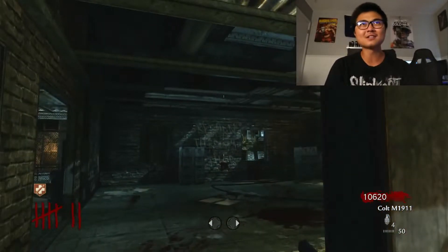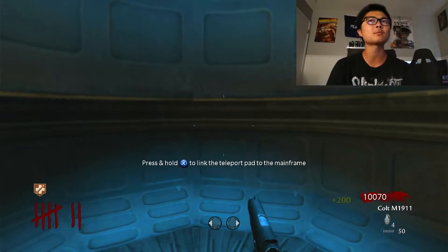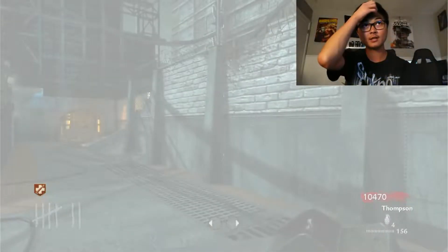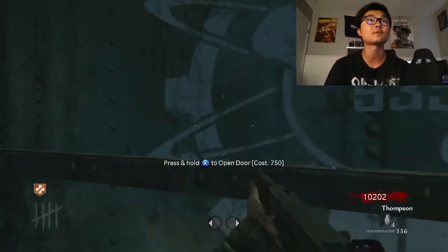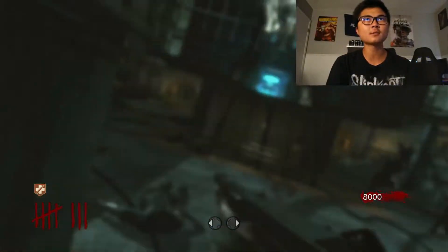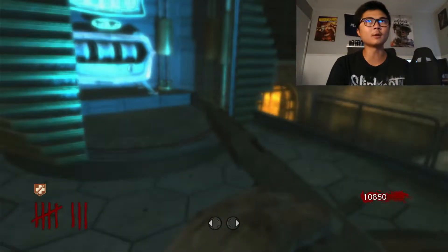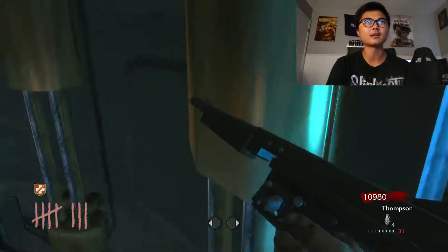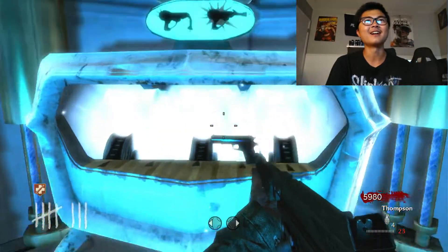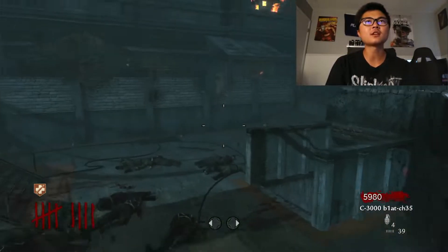I'd rather save the last zombie, go get the teleporters out of the way so we don't have to worry about it later. We might even still have enough to get the first pistol Pack-a-Punched. The teleporter killed the zombie though — didn't even realize. Okay so we're going under on time. Let's get this other teleporter open real quick and get the first pistol done. Pack-a-Punch is open — round eight done, let's get the first weapon upgraded.